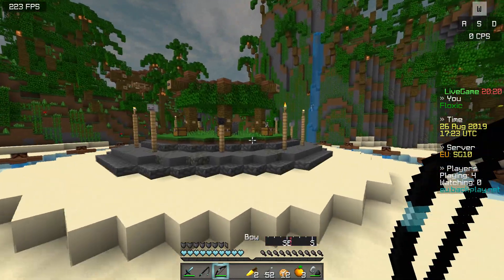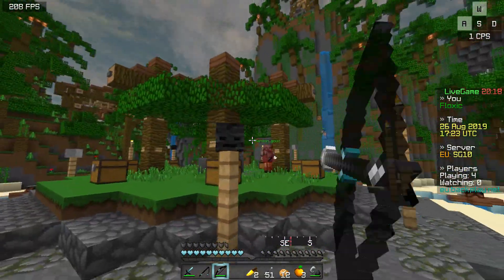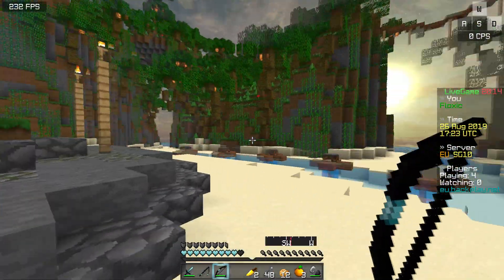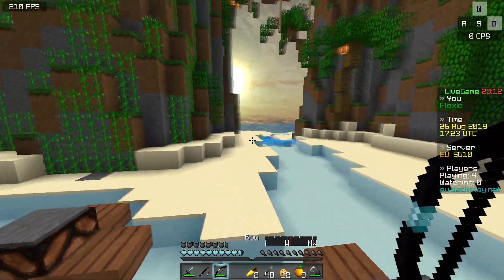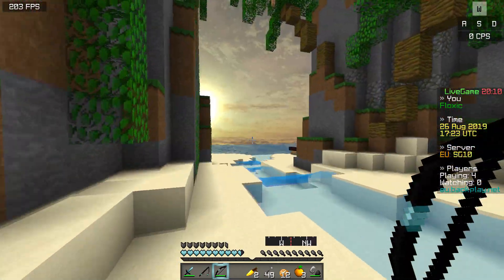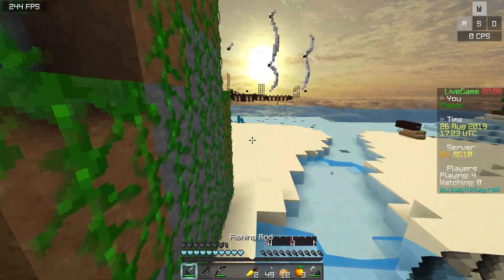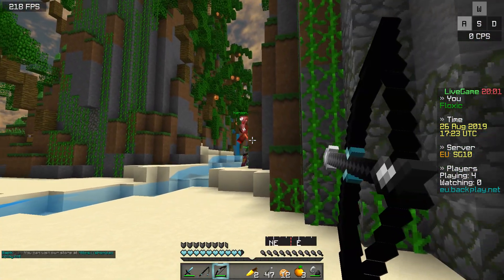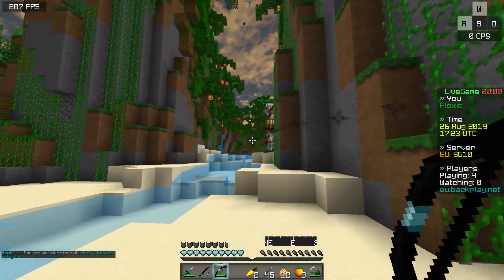Oh, it's Wadil! See, I told you guys he was teamed. Let's see if we can kill him. He's in a two-team here, so I'm just going to back off. He's got full iron and his teammate is pretty stacked. The only thing I don't like about Breeze Island is that you don't have good fighting ground here.